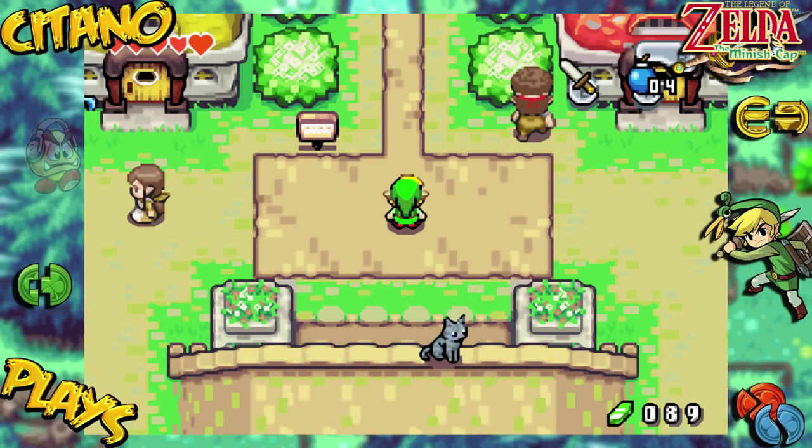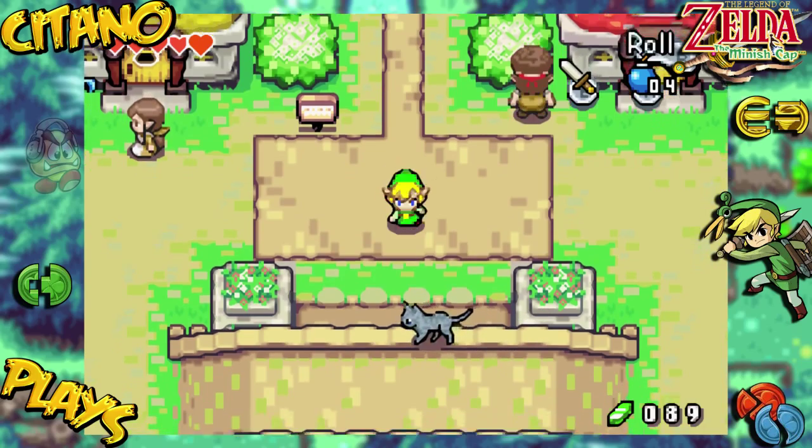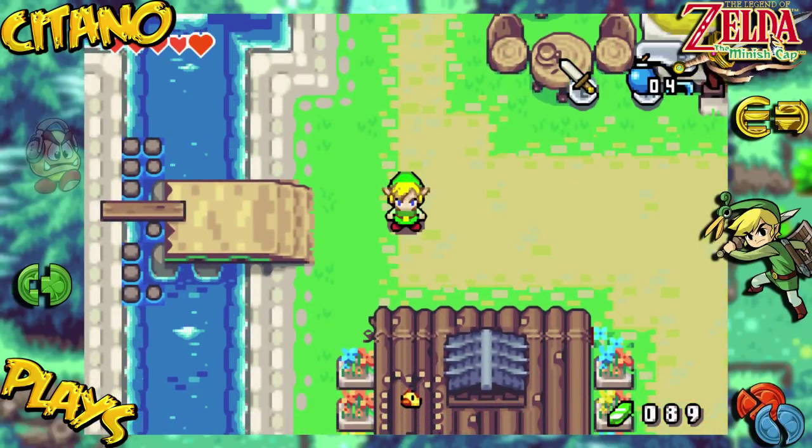This is TunnelPlays, The Legend of Zelda: The Minish Cap. Now we are back in Hyrule Town after getting our first element, and now it's time for us to do some other stuff before we head to Mount Cranel.